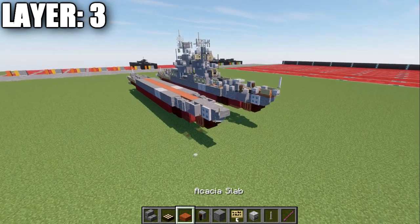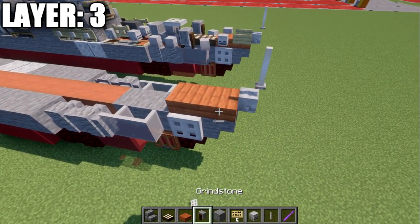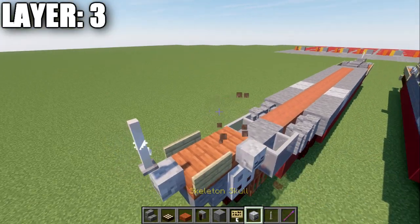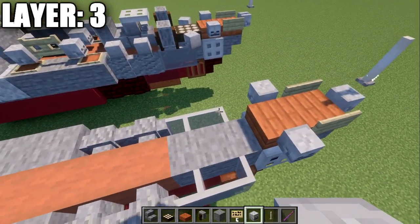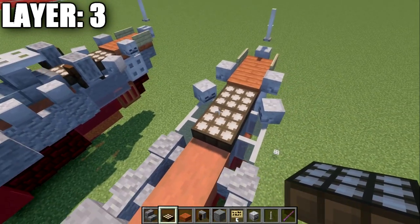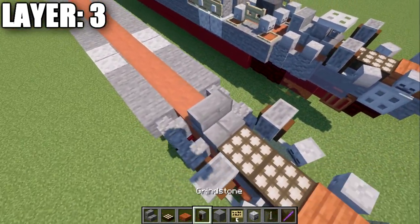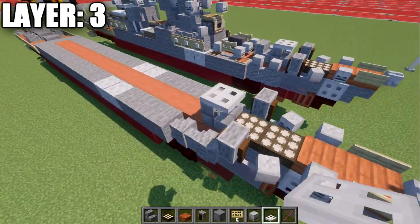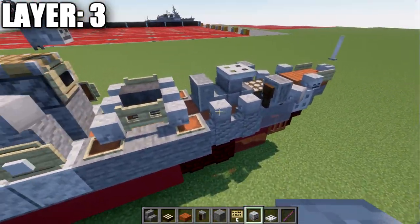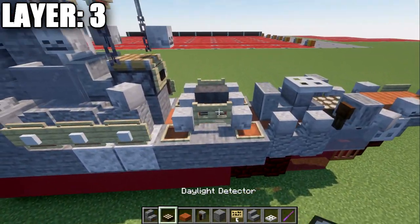Moving into layer three: place down an acacia wood slab and a second one behind it, then a skeleton skull coming off the slab going forward and an end rod on top of that to make our bow. Place birch wood signs on both sides of the first slab, skeleton skulls on both sides of the second one, and a skeleton skull at a slight angle on top of these walls. In the middle space, place down two daylight detectors — make sure they stay on day mode — then a grindstone on top of these glass panes on both sides. In the middle, place down a stone brick stair and an iron trapdoor on top of it.